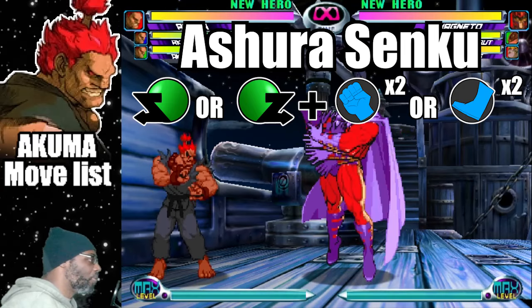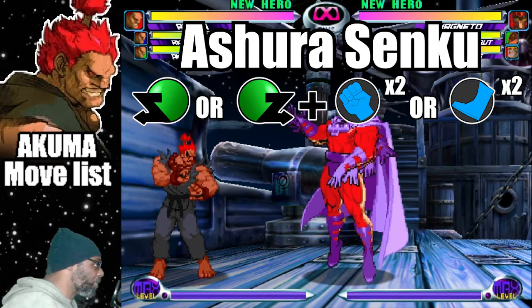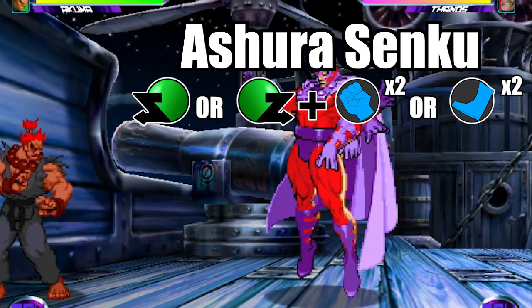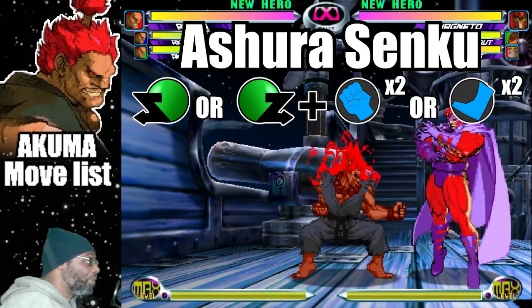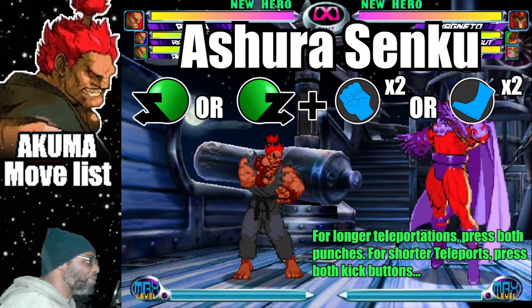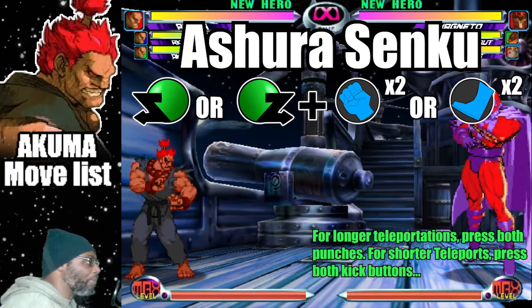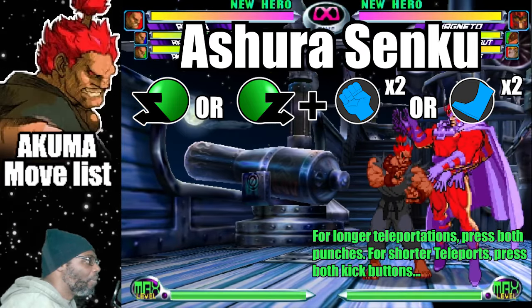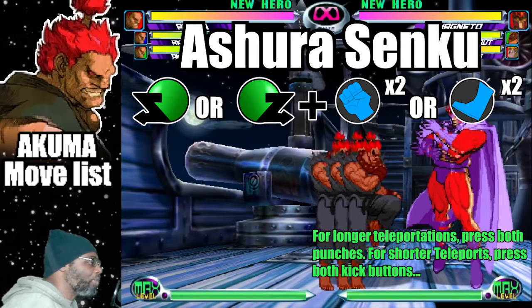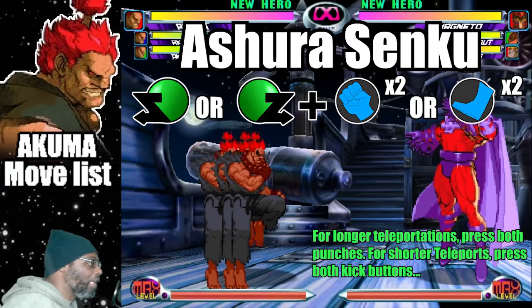The Ashura Senku, or Warp, is Akuma's teleportation move. To do the move, do a dragon punch motion forwards or backwards and press either both punches or both kicks. Doing this move will give Akuma a small window of invincibility as he moves from one point to the other. You can use this technique to escape opponents or for offensive purposes. The forward dragon punch motion moves Akuma towards the opponent, while the reverse motion moves him backwards. Pressing both punches allows the Ashura Senku to move at a far range, while pressing both kicks moves Akuma at a shorter distance.